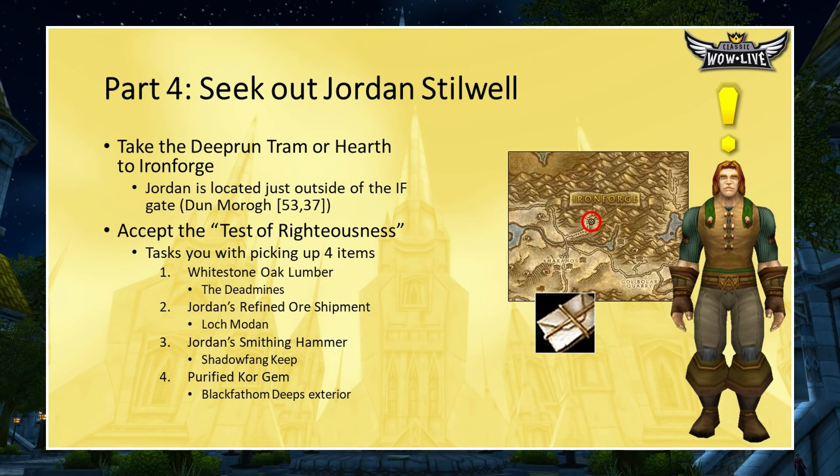Jordan is located outside of Ironforge Gates at 53-37 in Dun Morogh, and he'll give you the quest The Test of Righteousness — the big part of the quest chain. He'll task you to pick up four items: Whitestone Oak Lumber, his refined ore shipment, his smithing hammer, and a purified core gem.